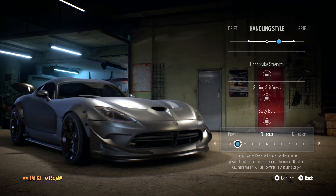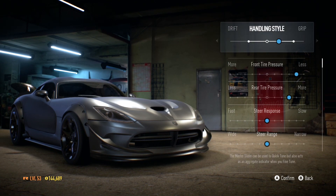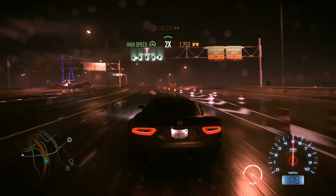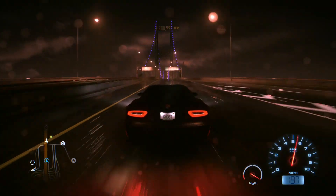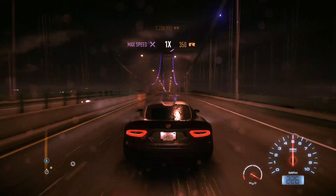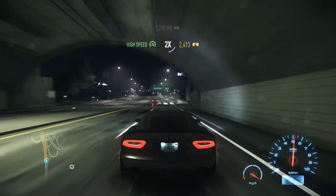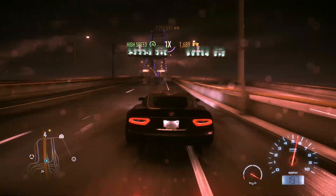I'm gonna put the downforce down to less — I want literally no downforce, I just want speed, lots of it. I want to put the NOS to power. I can see the bridge in the distance — I'm coming for you! Oh, that's not good — that's going to do damage. Come on, where's the speed? Come on Viper — 210, 220, 230, 232. That's it.